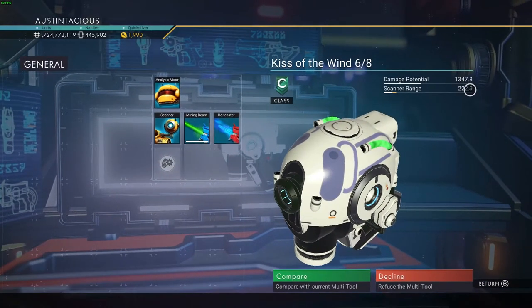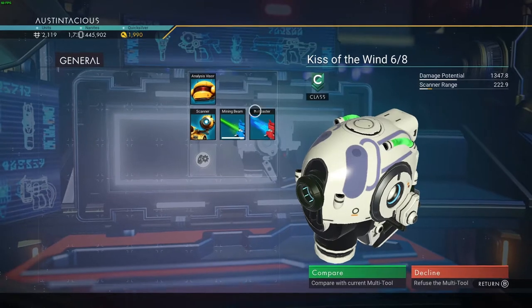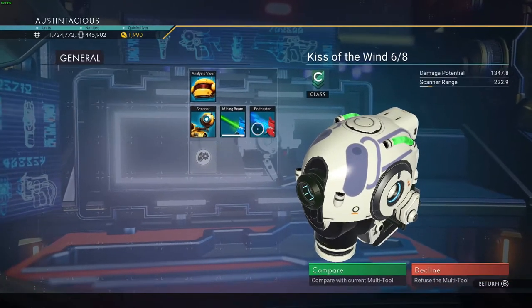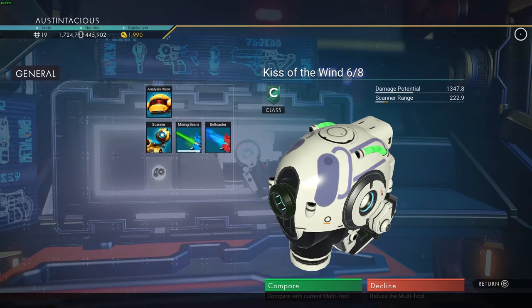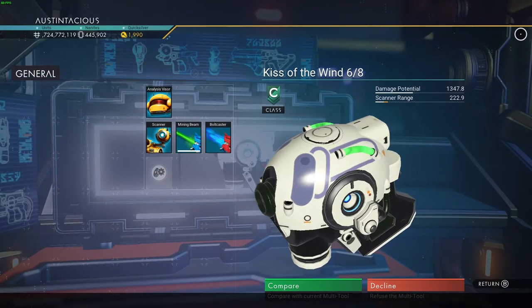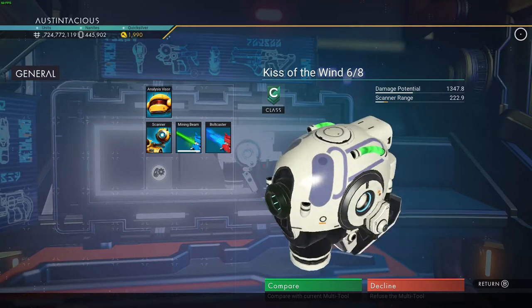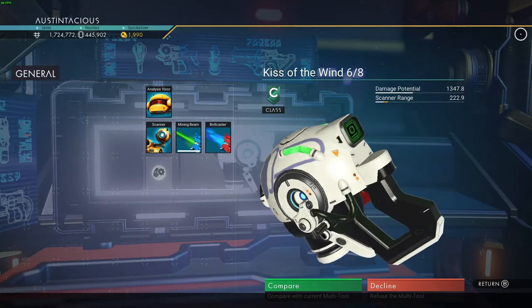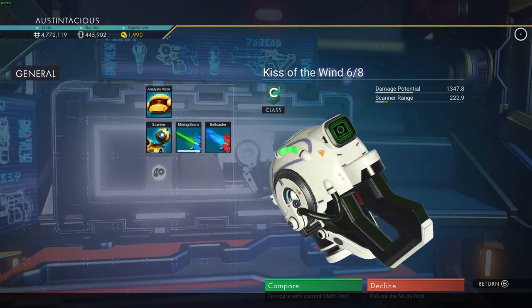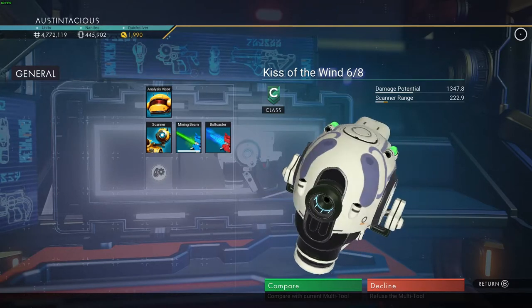It's called the Kiss of the Wind — just the standard C-Class pistol, standard amount of slots. If this was an S-Class it would have a maximum of 10 slots. You'll obviously need to upgrade it, but it's called the Kiss of the Wind 6-8, and it's a nice, easy, easily obtainable plasma tuber. No need to go to any fixed location — just call in the Anomaly and go straight in and pick it up.